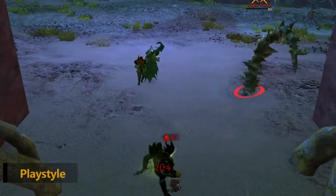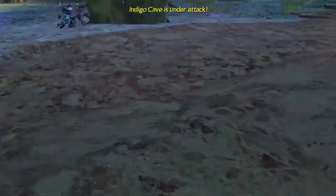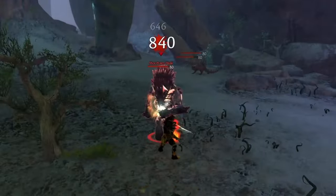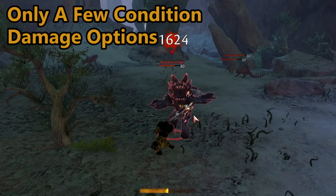The warrior tends to be an upfront melee powerhouse. Given the amount of melee weapons they have access to, it makes sense. With their great vitality pool, they can handle close quarter combat for quite a while. They do have some condition damage options; however, they tend to be outshined by their strike damage choices.